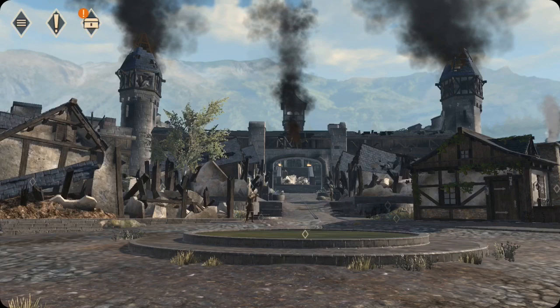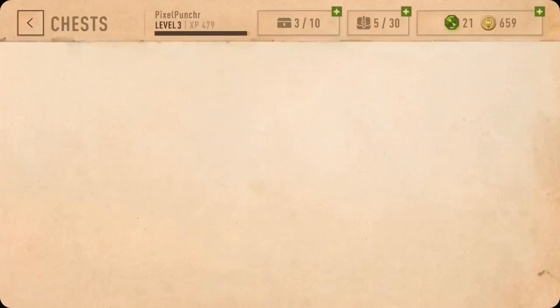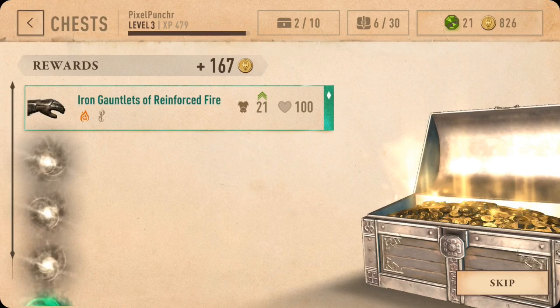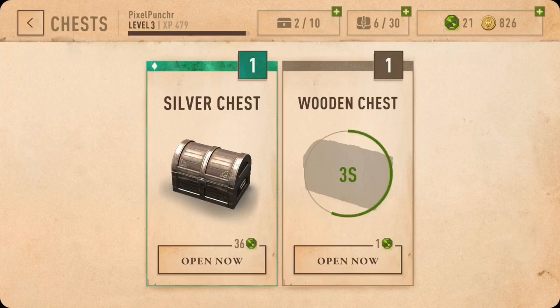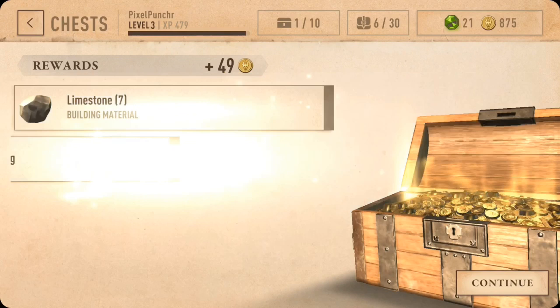Hey, I'm close to level 3. We have that chest that we had to wait. What would be something good for 7 hours? Iron gauntlets of reinforced fire, lumber, iron ingot, minor ring, copper. I guess that wasn't too bad. I'm going to open my wooden chest. Limestone potion.